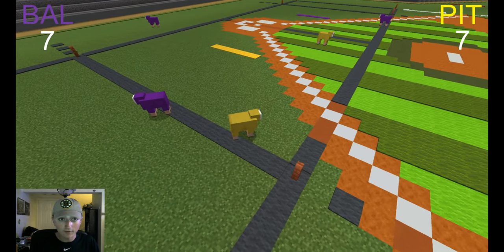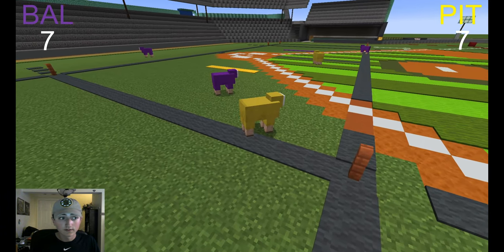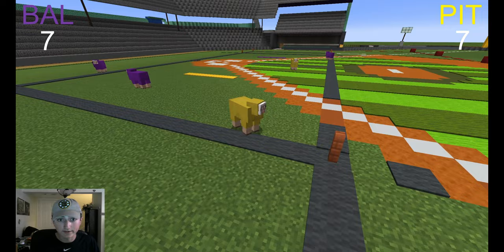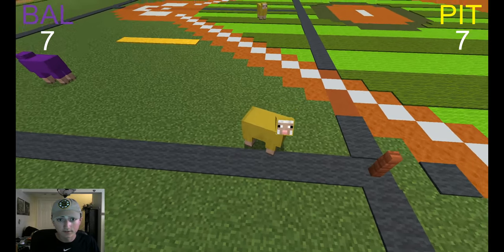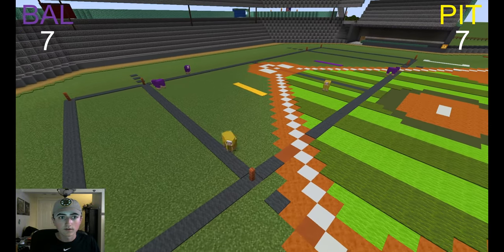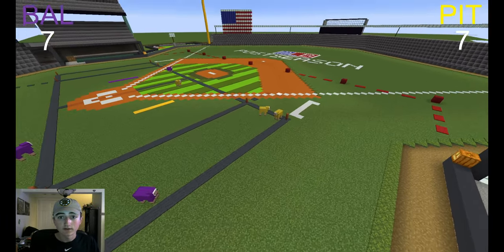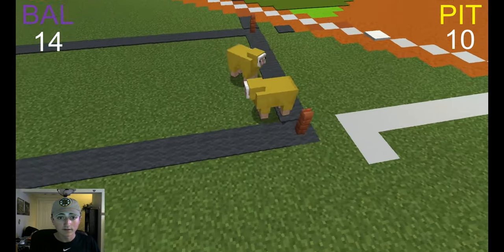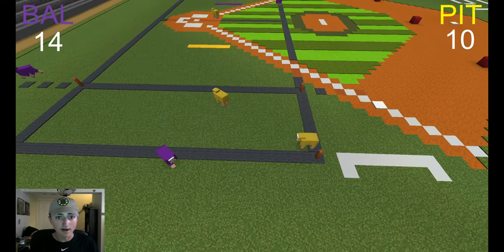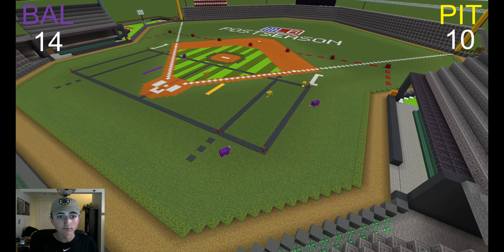Does this guy get all four feet out of the end zone? Ravens guy is dead. He did not get all four feet out of the end zone, so it does not count as another touchdown. But this guy goes back in and scores another touchdown, and over here another guy scores a field goal. That makes it 14 to 10, Ravens.